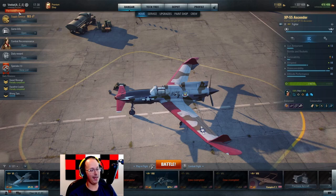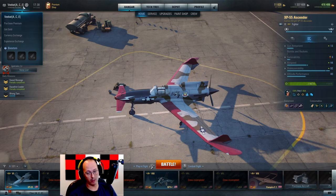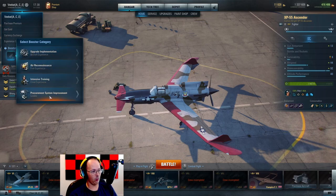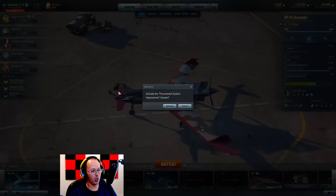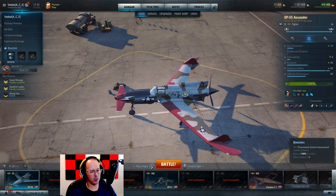You may have also picked up a bunch of consumables. I recommend running these boosters — click on Booster, go to Procurement System. You can do one or two-hour versions of this and it's essentially going to be doubling your money. We're going to throw on 100 for just an hour.